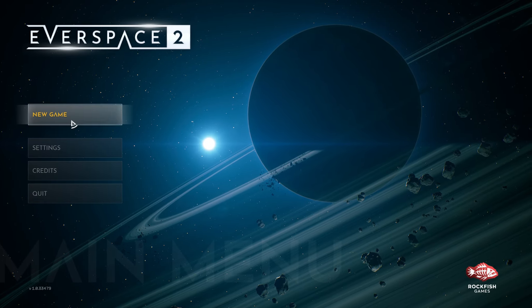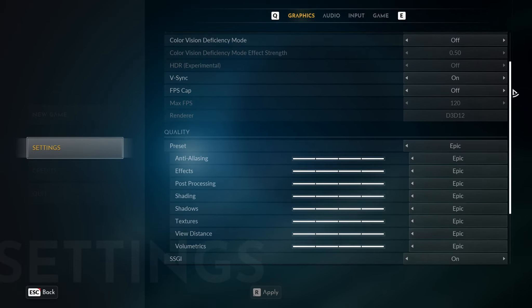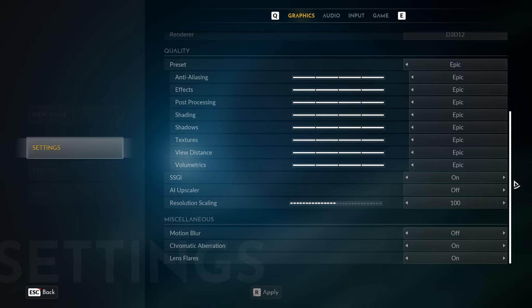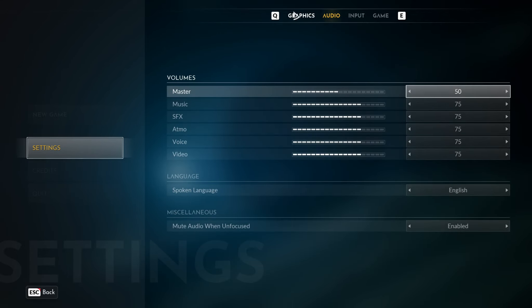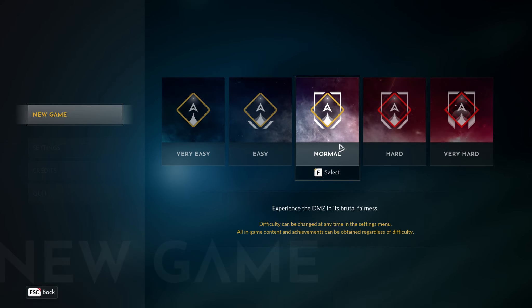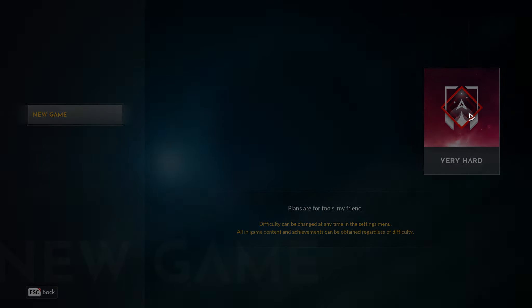Let's get going and look at the settings. Epic — let's push them all the way up. Looks good. New game. Very hard? Okay. Difficulty can be changed at any time — sure, let's do it.